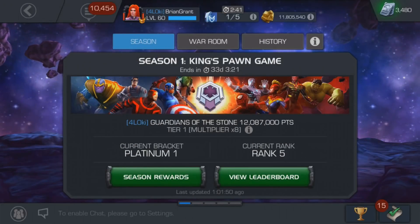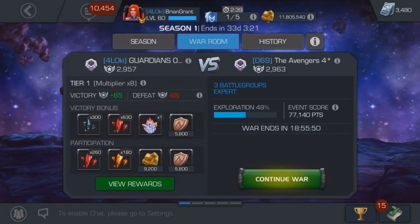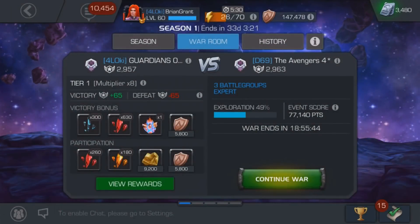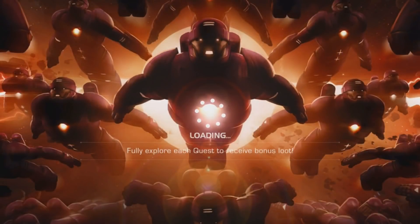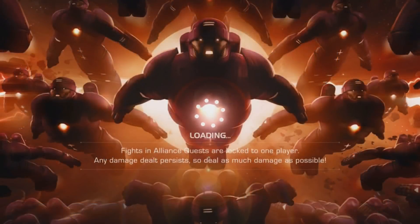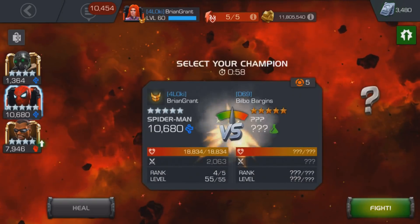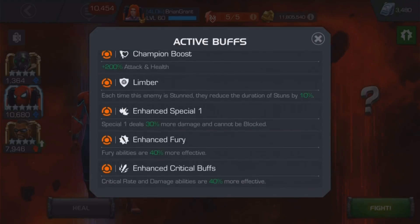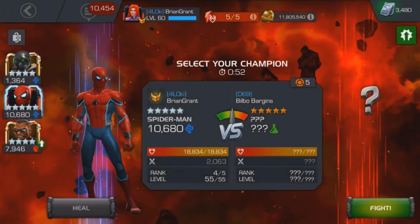Welcome back to another Alliance War. This time around, Fort Loki is going up against D69, and this was a pretty fun war, just because I got to take on a bunch of defenders I'm not normally used to seeing. As a result of checking out some unusual defenders — a case where I don't think I need Void — I was able to take in a champion just for synergies, so that's why you're going to see Vulture on my team.